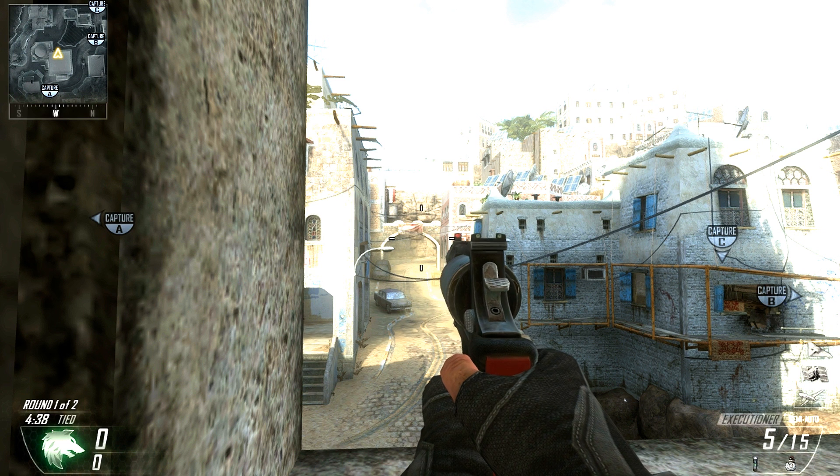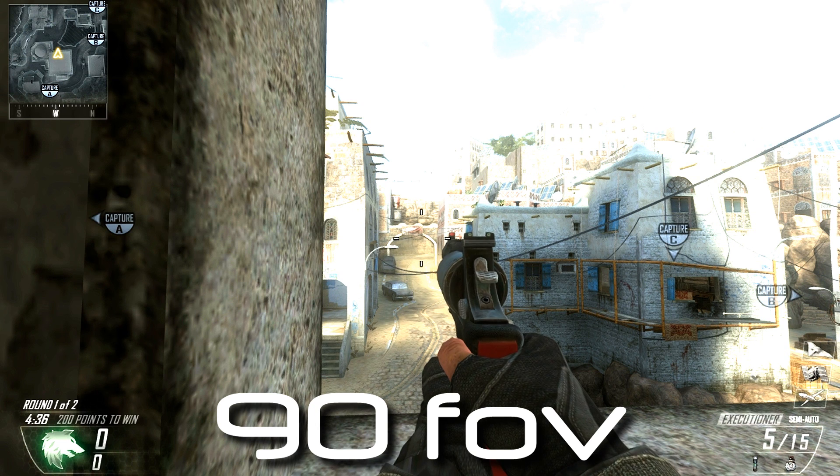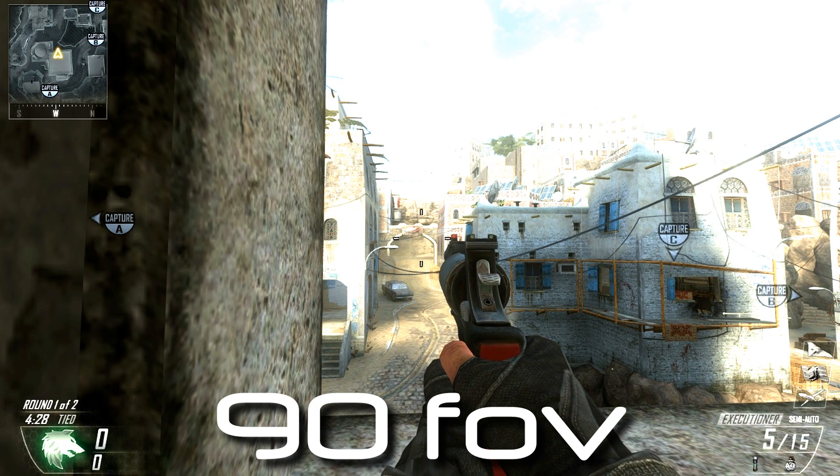Here I'm doing a side-by-side comparison of 80 and 90 field of view so you can get a gist of the difference. On Yemen, on the right at 80 FOV you can kind of see the right of that house but not all the way to the building. At 90 FOV you can see more of the house and the alleyway beside it, which is very useful — you'll be able to see if somebody's going to start shooting you there. You can clearly see the tactical difference of 90 field of view.